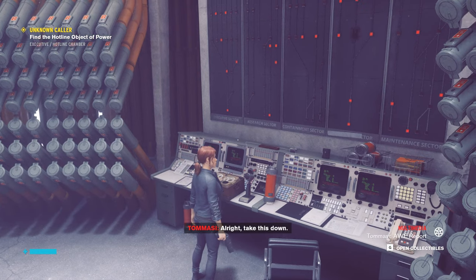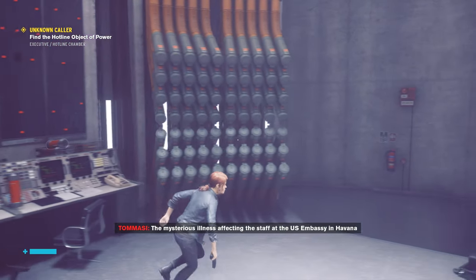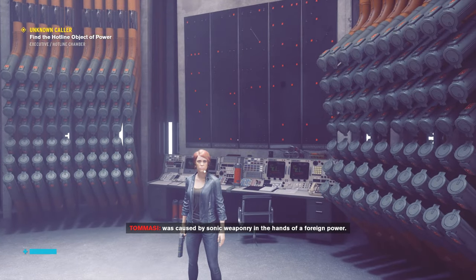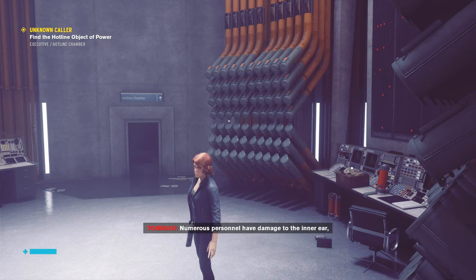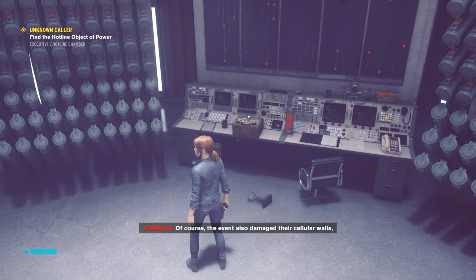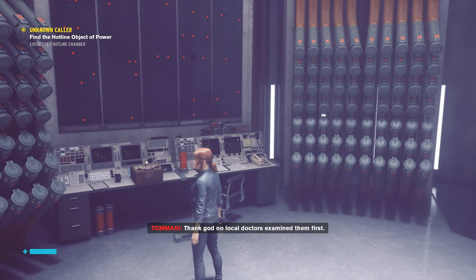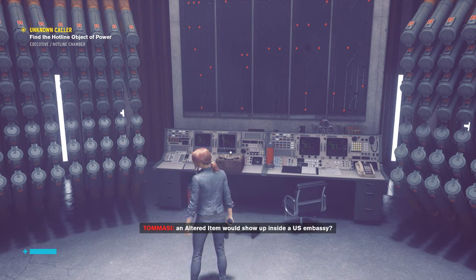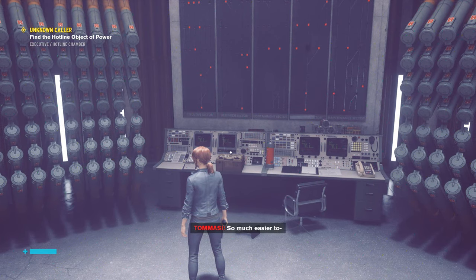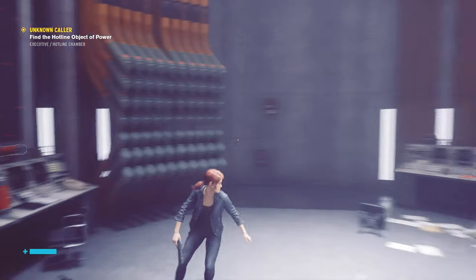Alright, take this down - the situation in Cuba has been evaluated by the relevant authorities. The mysterious illness affecting the staff at the US Embassy in Havana was caused by sonic weaponry in the hands of a foreign power. Numerous personnel have damage to the inner ear, but most are expected to make a full recovery. Of course the event also damaged their cellular walls, but you can't blame that on some stupid noise gun. Thank God no local doctors examined them first. Honestly, what are the odds of an alternate item showing up inside a US Embassy - talk about good luck. So much easier than - hey, are you still recording this?